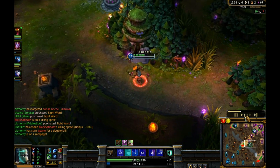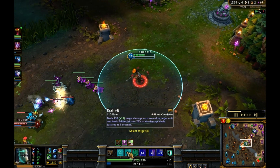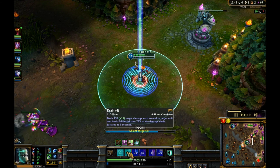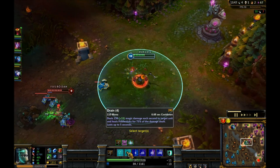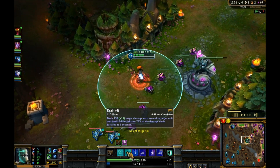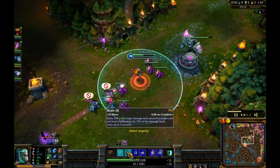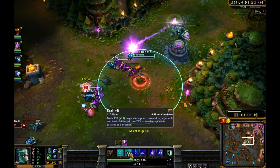You can see with your drain you're healing a lot and doing a lot of damage - obviously you're standing still so you're susceptible to a lot of stuff. But if you build yourself tanky you're going to be able to drain more, heal more, and just generally be more of a threat. Building tanky is basically giving you offence as well because you stay alive longer.